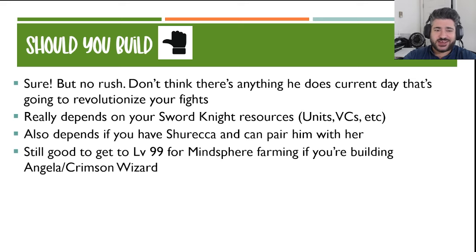Should you build? The answer is maybe, but there's really no rush. I don't think there's anything he does current day that's going to revolutionize your fights. It really depends on your sword knight resources — if that's not a group you've invested in, he's not going to do anything really special. Mono wind is potentially an option, but mono element is a little more dicey nowadays with Gilgamesh around. I do think he still pairs best with Shereka. He is good to level to 99 just for mind sphere farming if you're building Angela or Crimson Wizard, but overall it's more a reflection of your account state than his quality.